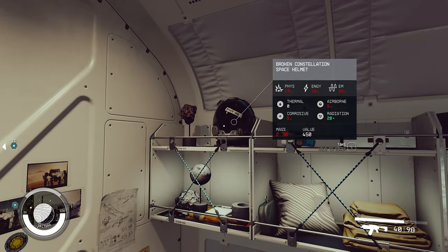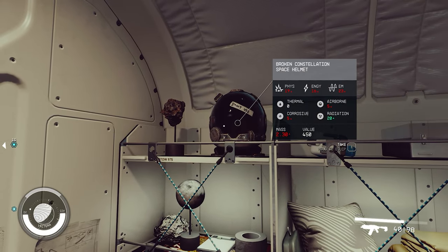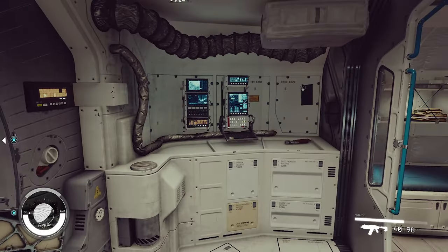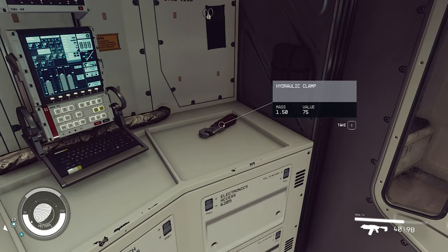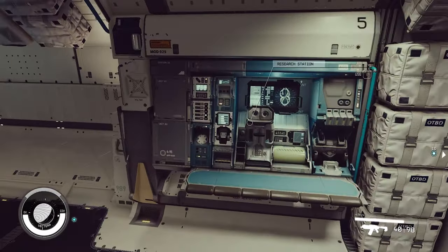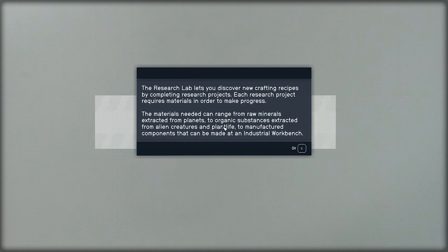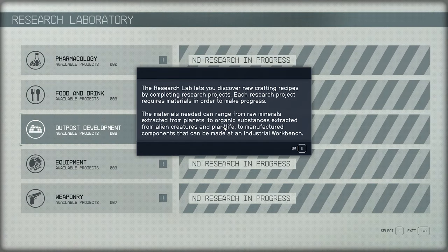Nightwear - I got pajamas! Broken Constellation Space Helmet - don't use. Let's carry on, but I want to look at all the things. Hydraulic clamp. Research station! The research lab lets you discover new crafting recipes by completing research projects.